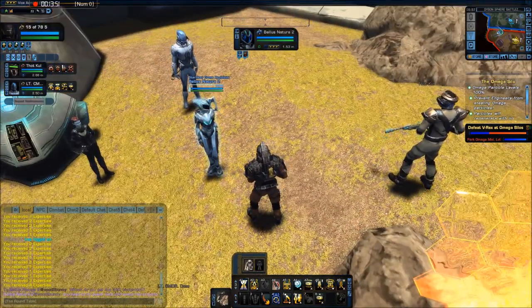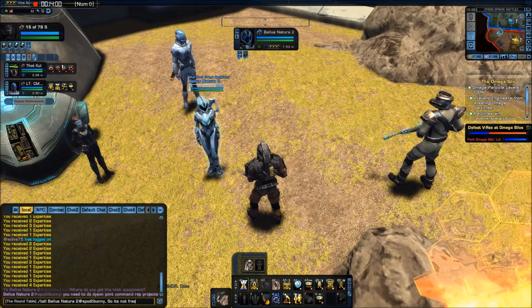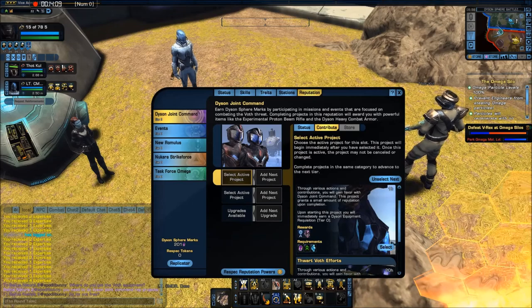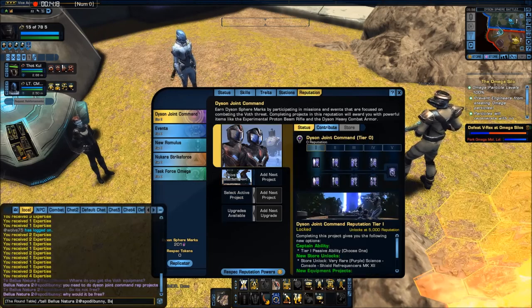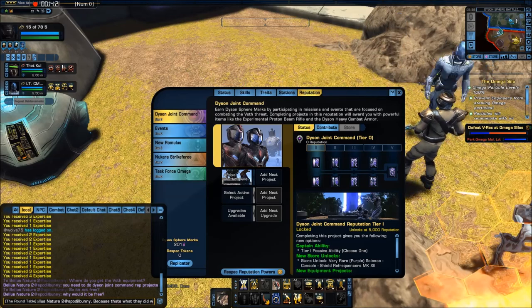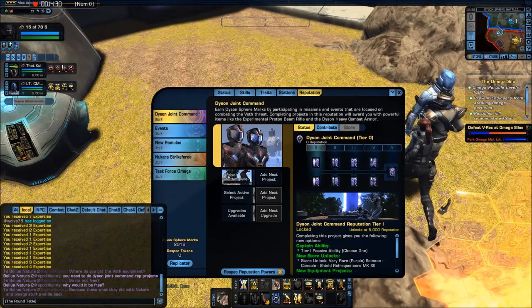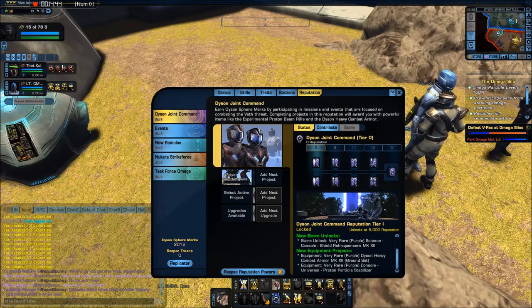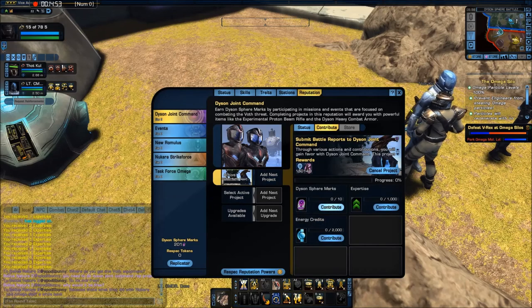You need a Dyson reputation — for a hundred and fifty. They did it with Kara and Duffy. So it doesn't look too complicated — that's when I get that stuff. The equipment doesn't look too different. Science console, shield refrequencer — let's just do it because I want to see what that shield refrequencer is.